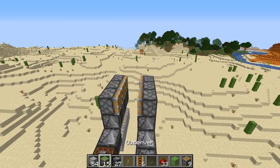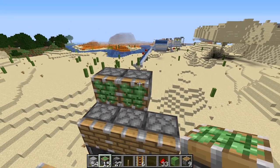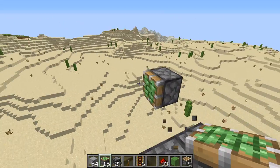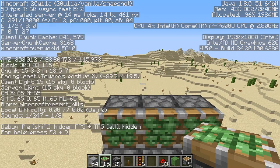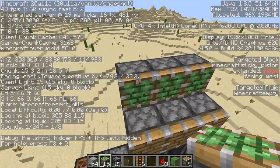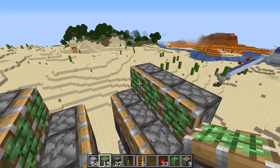Now we also need to get our zero tick block pushers ready, so we want to come one back from each side. These do have to be sticky pistons — they will not work if they are regular pistons. Speaking of orientation, you will notice that I am looking east/west. These block pushers must be pushing either east or west; if you put them north/south they won't do anything and your farm won't work because you won't be able to push these blocks into place.